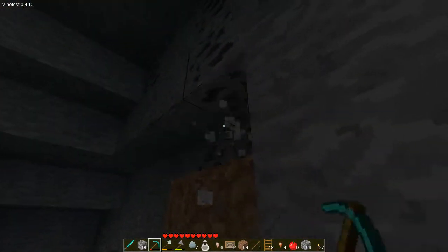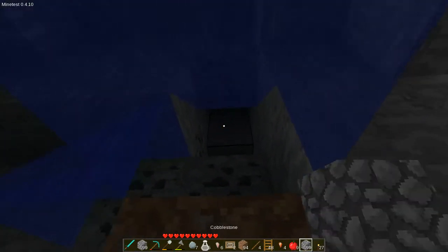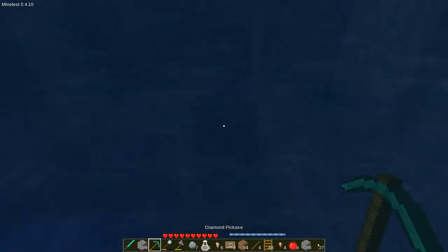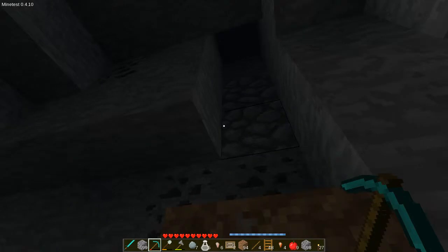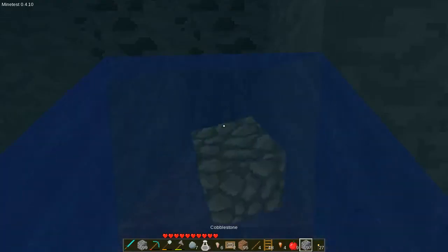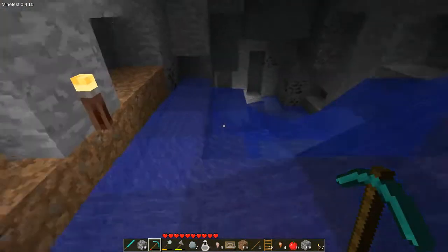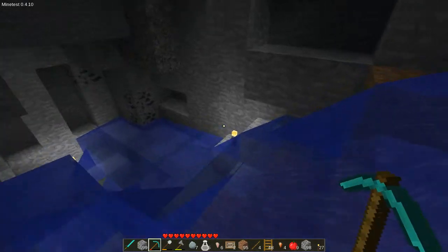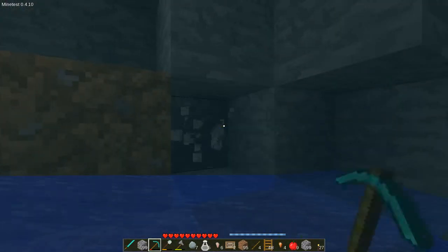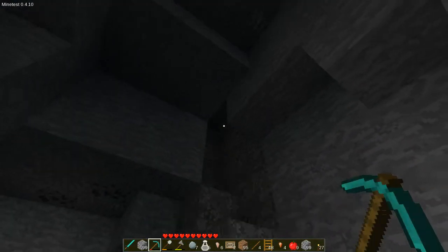More water. The water underground — these underground water springs — there are like two or three blocks and it just really messes you up. Just random source blocks of water. Of course the flowing is a bit odd — it doesn't wash away torches, which I've been thankful for a few times. Let's make all of this drop.